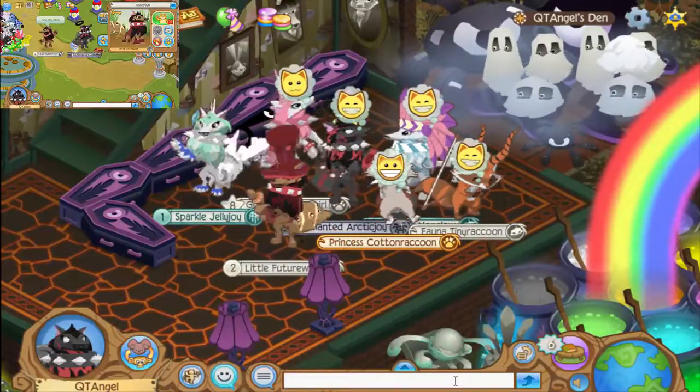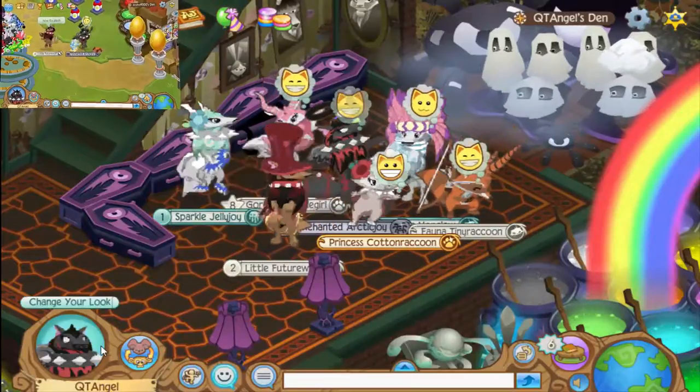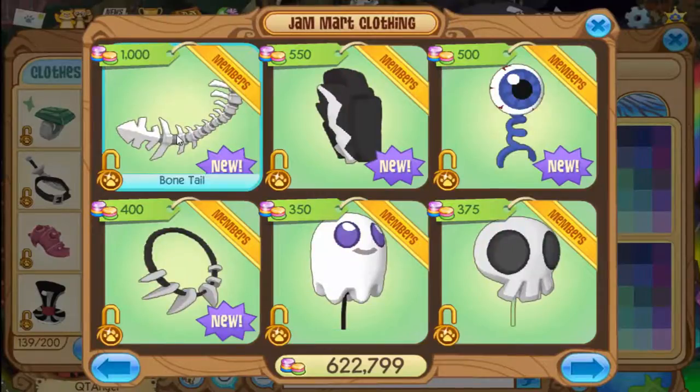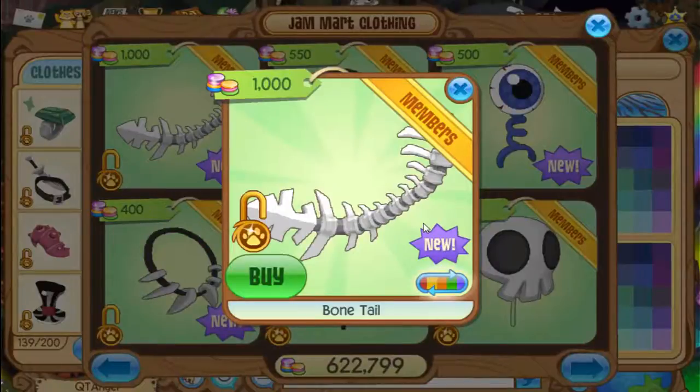So today there are two new items. The first one is a new tail! It's like the first one that has come into the regular Gemmart clothing store — the first one ever, I think. It's really cool.